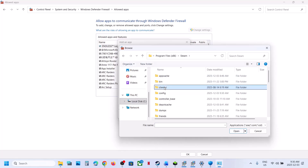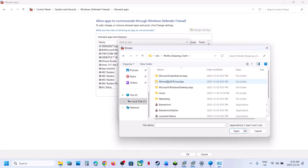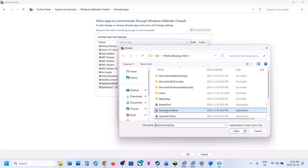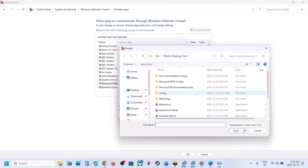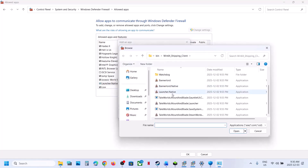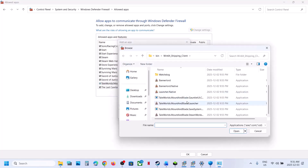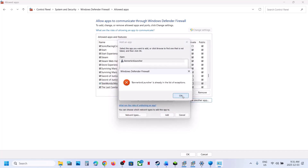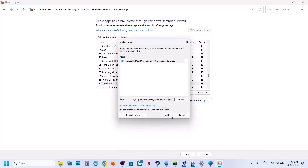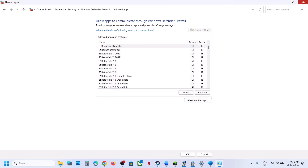Wherever the game is installed — for example, Program Files, Steam, SteamApps, Common — open the game folder, then the bin folder, then win64, and select all the exe files one by one. Once added, you can launch the game.